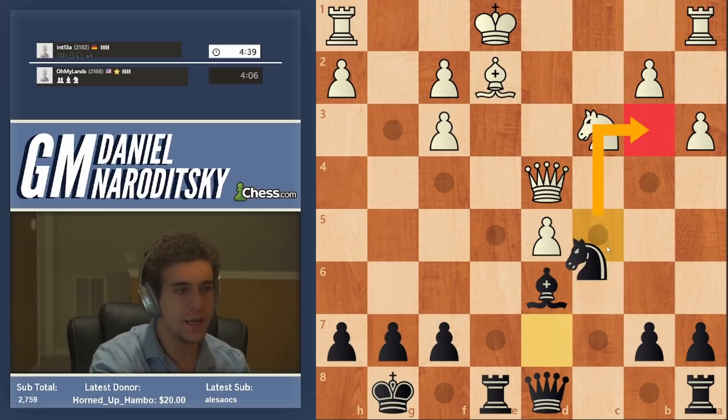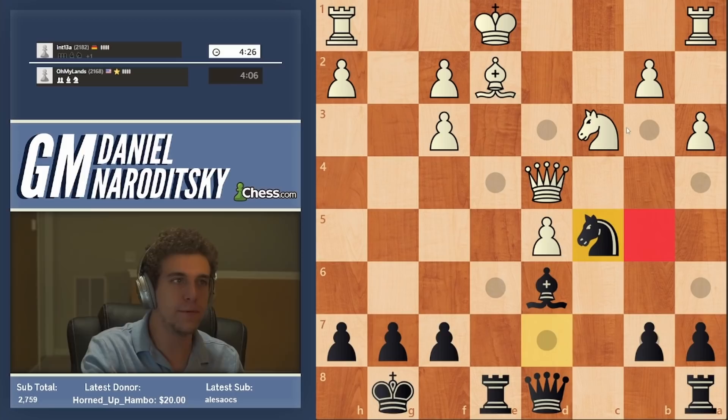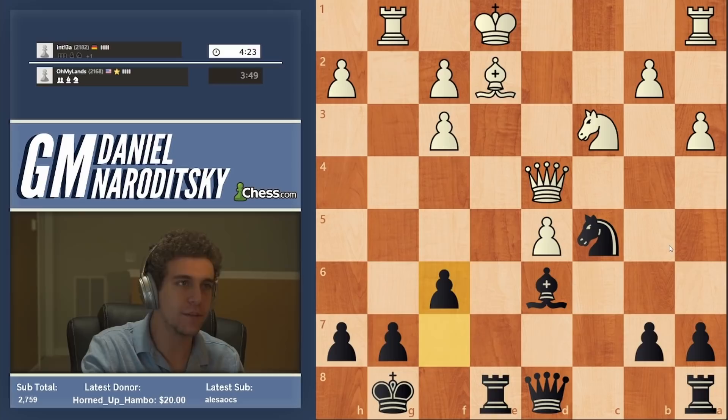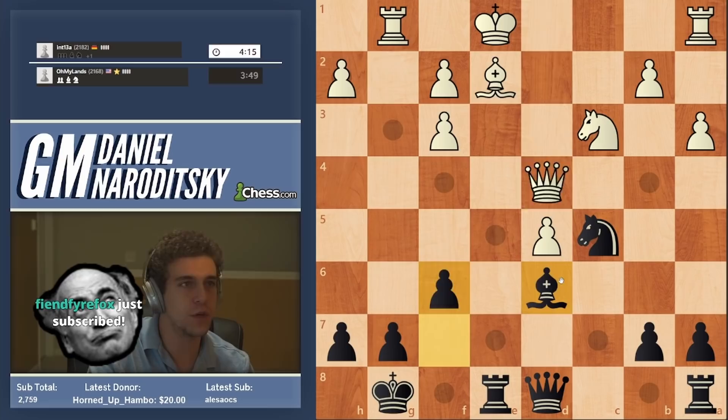Knight b3 is coming. The knight is just much better on c5. Even if we don't get to b3, everybody should understand that the knight here is excellently placed. We certainly do not want to play knight b3 here and blunder checkmate in one. We don't have too many ways to defend against this mate threat, but we have f6, which is perfectly acceptable because there are no other ways for him to create any other threats. f6 is fine — blunting the queen. And if anything, it creates a stronghold on e5.